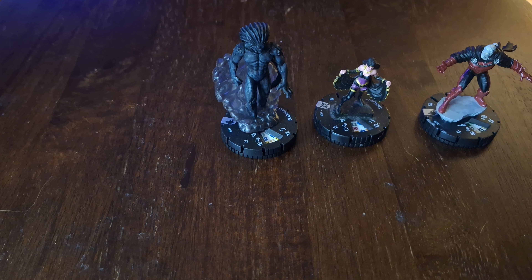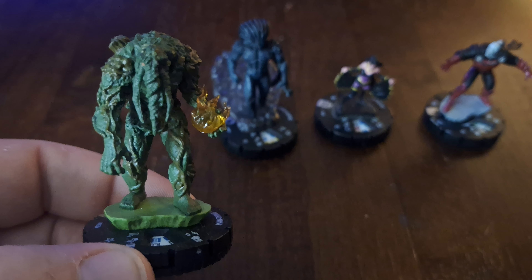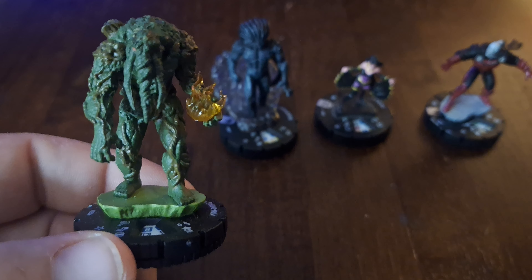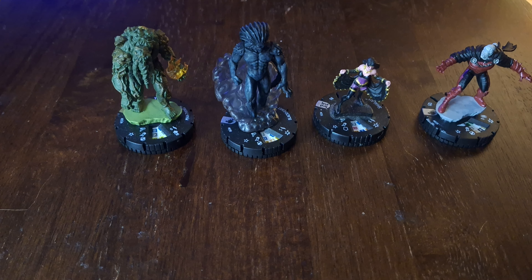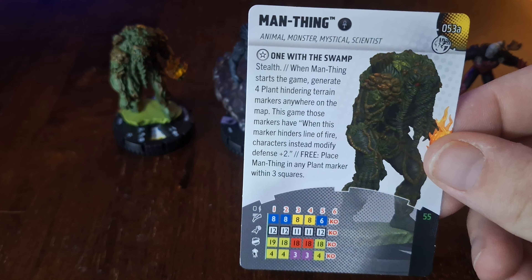The other piece that Blackheart will take up with him — and I think you were probably expecting this as well — from the Marvel Next Phase set, super rare number 53: Man-Thing. I actually pulled Man-Thing Prime in my unboxing video and just had to get the regular one as well. I'm a big fan of the Animal, Monster, and generic keywords — I love them — so I knew he would fit into too many teams for the point value. I paid 40 bucks for him and I'm glad I did, seeing as what his price has risen to now.